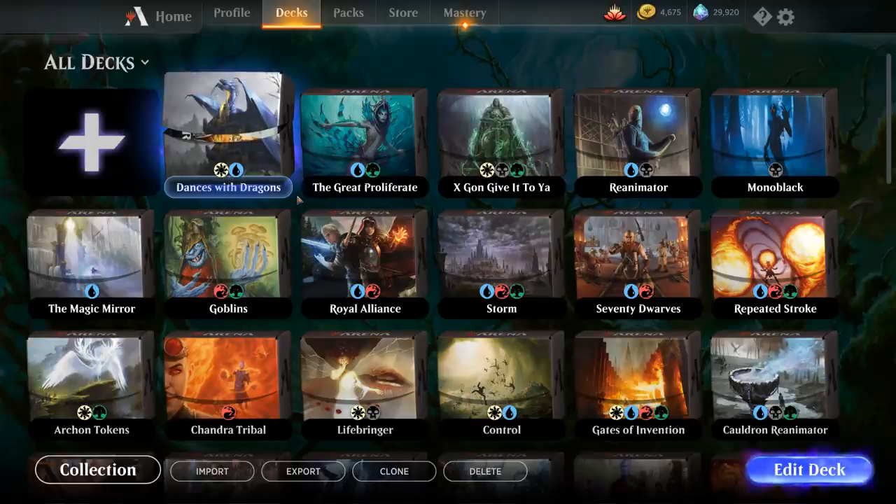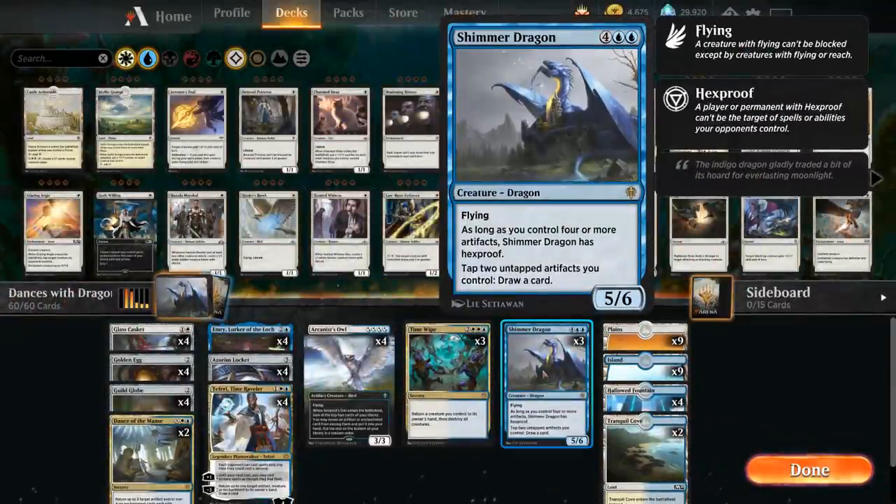Today we're taking a look at a blue-white artifact deck called Dances with Dragons. One of the build-around cards is Shimmer Dragon, which appeared in the Brawl decks, so you don't open it in Eldraine boosters — the only way to get it is by crafting. It costs six mana for a 5/6 flying dragon, and as long as we control four or more artifacts, Shimmer Dragon has hexproof. We can also tap two untapped artifacts to draw a card.